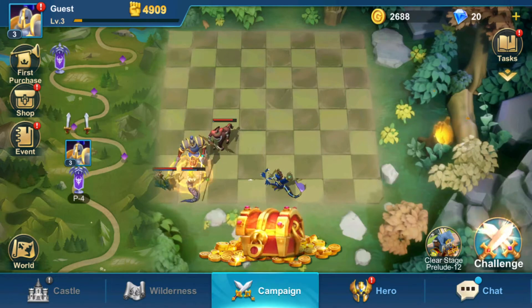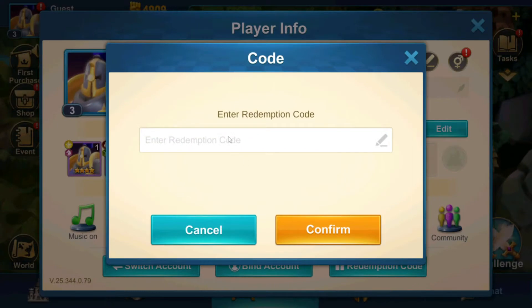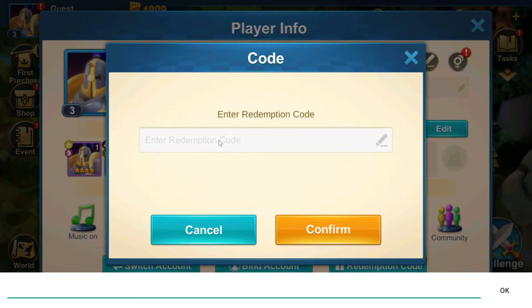The first thing you're going to want to do is click up into the top left on your player, then press redemption code. Then copy the exact things that I'm about to tell you.